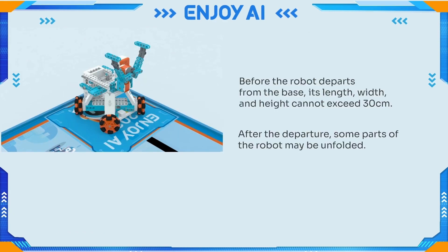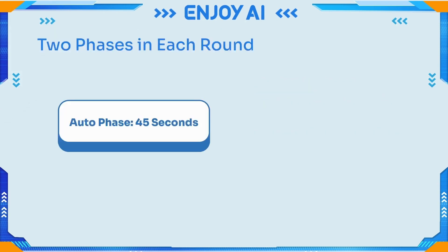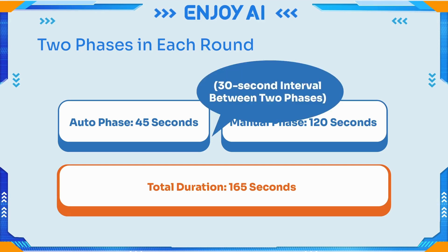Before the robot departs from the base, its length, width, and height cannot exceed 30 cm. After departure, some parts of the robot may be unfolded. Each round has two phases: an Auto phase of 45 seconds and a Manual phase of 120 seconds, for a total duration of 165 seconds, with a 30-second interval between the two phases.